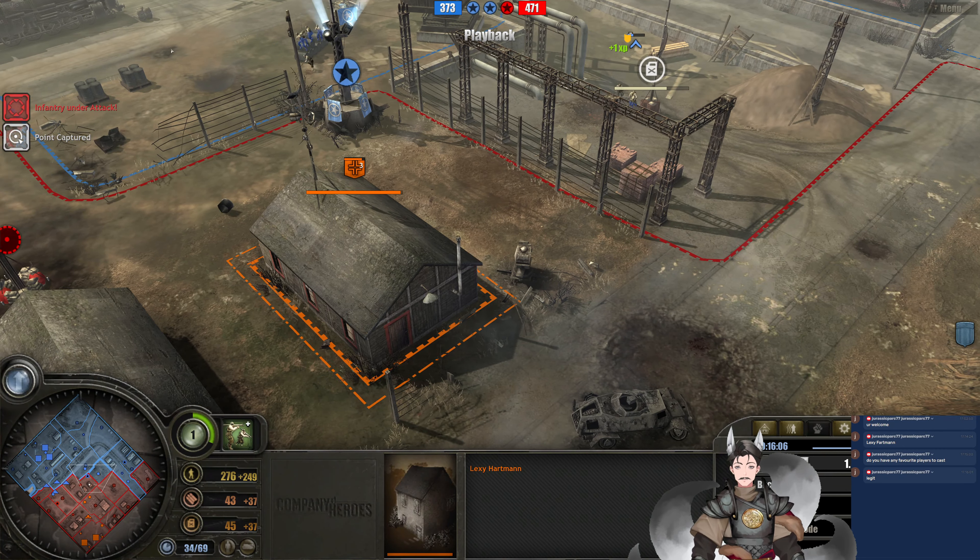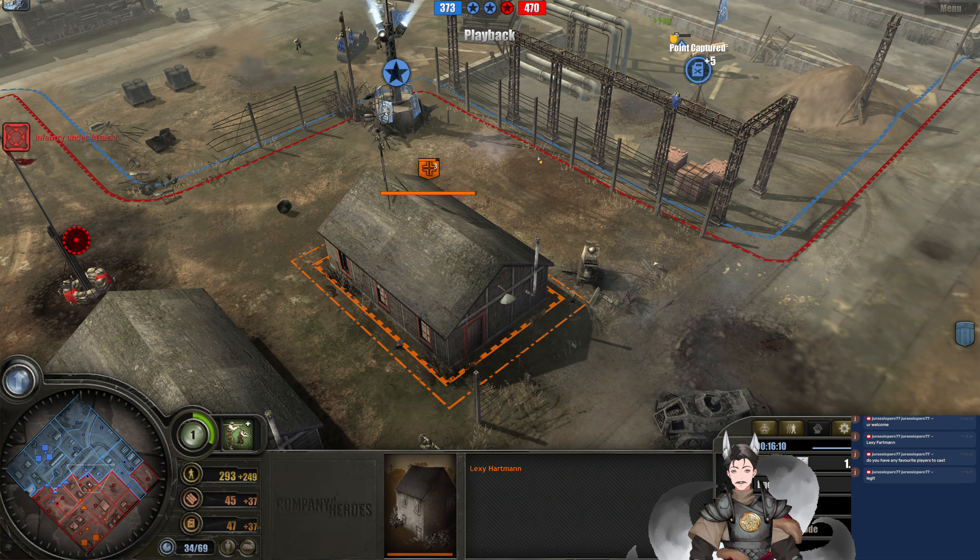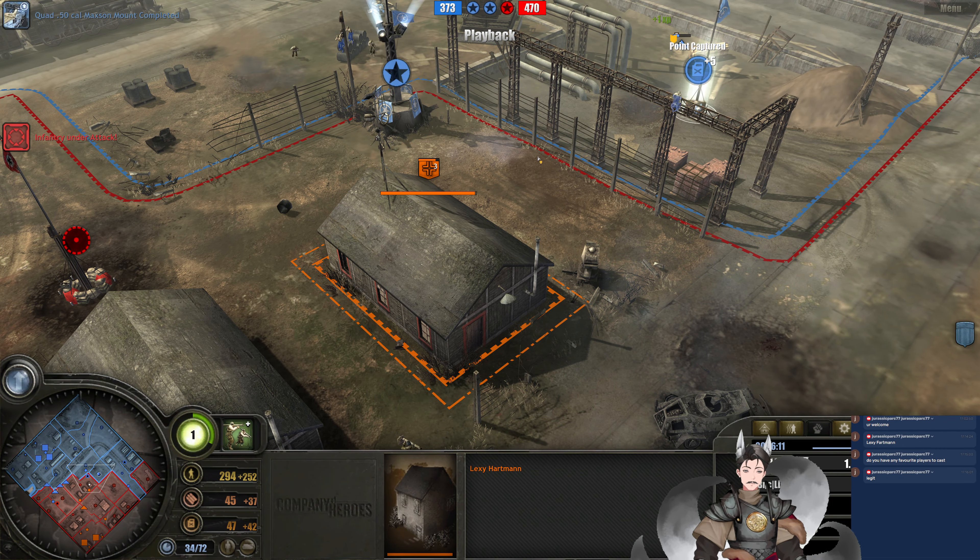If they had triggered it early with one of those Schimmwagens, that probably would have been much better. A 50-cal half-track now on the field, which is actually decent versus Schimmwagens. Oh, did the mortar half-track also go down? Yeah, the mortar half-track is down as well. A Panzertank connects with the M8. The Panzer Elite player is in a horrendous position right now, losing all of those vehicles.